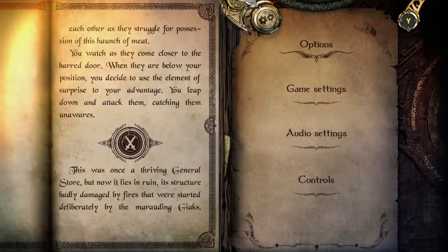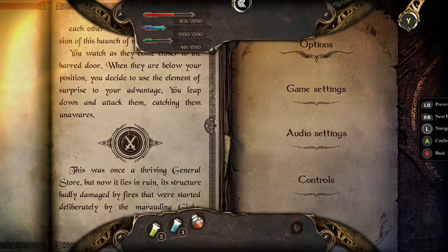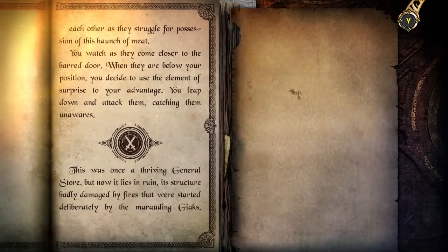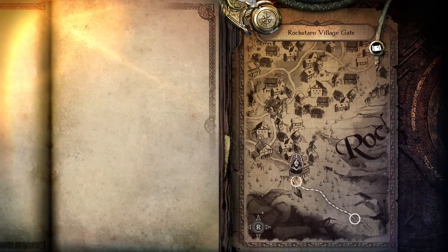Oh wait, yeah I do. Wait, maybe not, but if I just do this. Confirm, back, previous page, page, map, panning, list, scrolling, navigation. Maybe I don't know. I thought there was a way of just, like, meditating on the map or something. What if I press X? Oh wait, B. No, Square. How do I meditate? Ah, balls. Oh well.